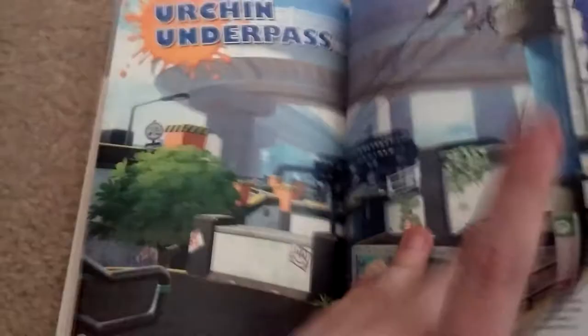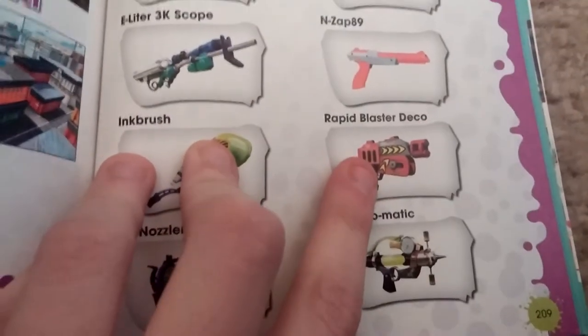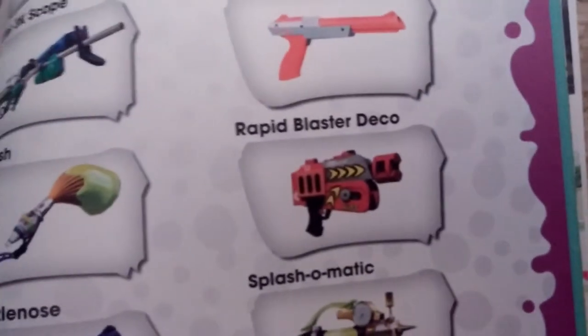Stage guides — Urchin Underpass! And then there's a 'coming soon' section — this was before they added Bluefin Depot. Weapons coming soon — that's Blaster Deco. That weapon is in the game but they're listing it as coming soon — confusion. That's the main reason I got this.